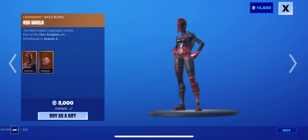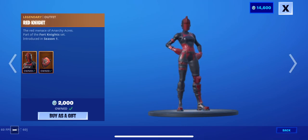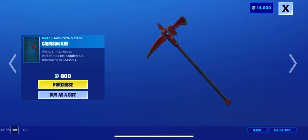The back bling Red Shield. Wait, introduced in season — oh, the back bling. Okay, okay. That's confused there. Crimson Axe is back.